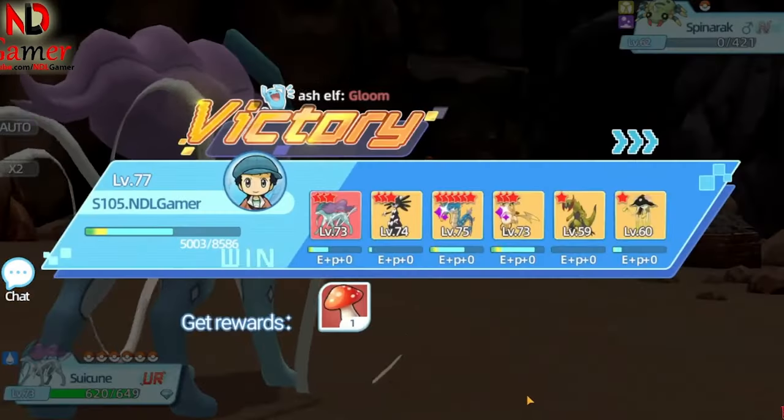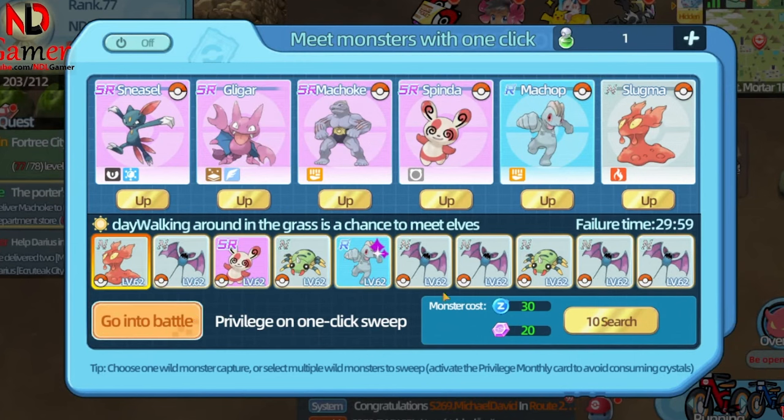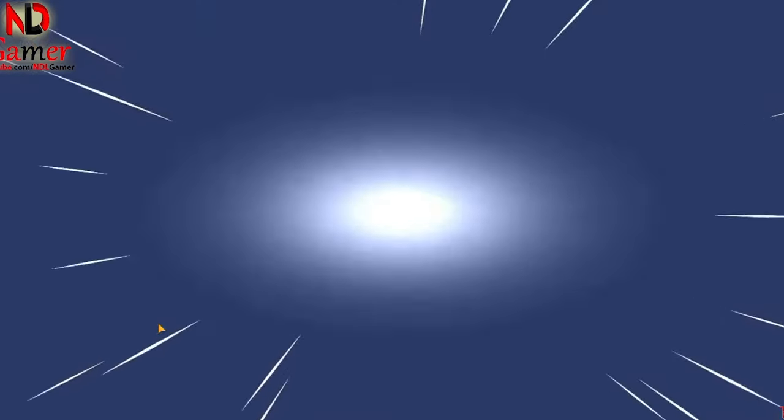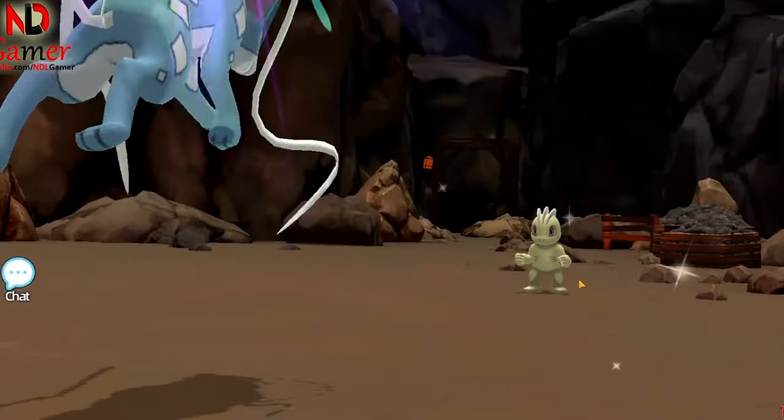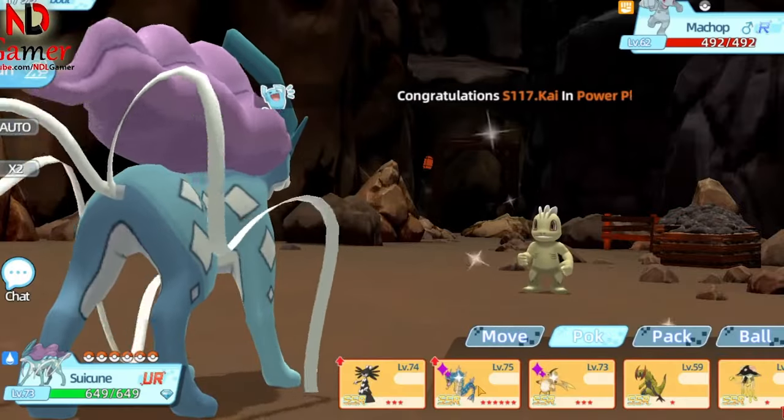Now I'm going to do a guide on ways to get shiny Pokémon. The first way is based on luck. With this method, you just need to keep scanning multiple times and eventually a shiny Pokémon will appear, though it might not be the one you want. My advice is when you see a shiny Pokémon, just catch it — you can collect them too.